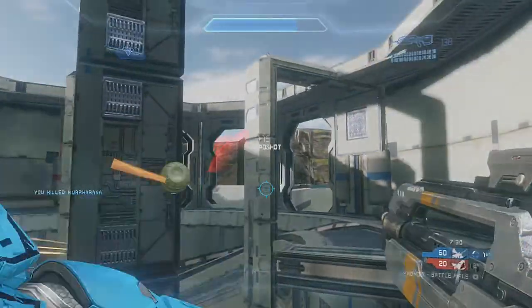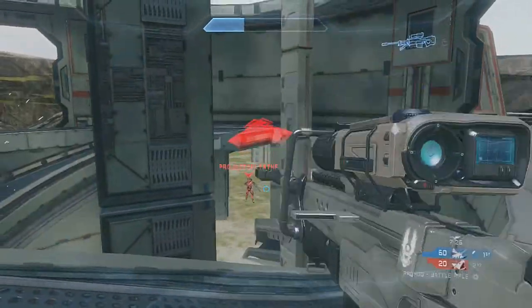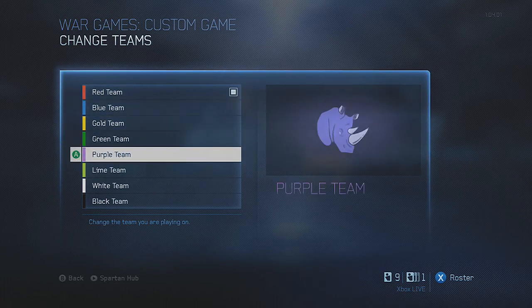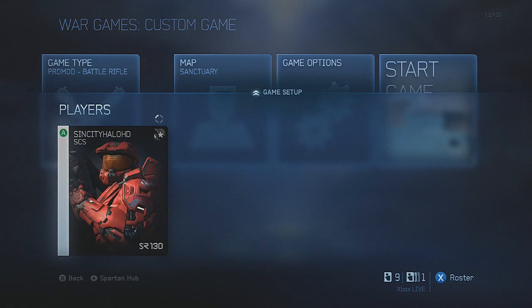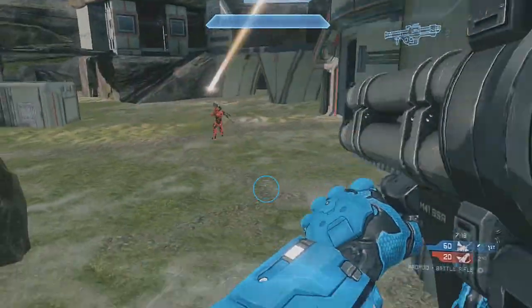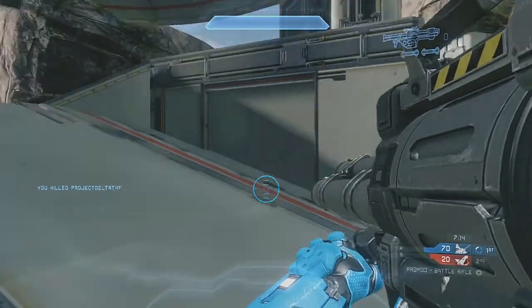So BR is 4-shot kill, weapon switch is faster, there's no sprint enabled, and movement is up to 110%. Saturation has been added to the team colors, so red and blue actually look more red and blue. And white and black replace cyan and orange — because in my opinion, cyan and orange just wasn't the right color to add into the team colors for Halo 4.